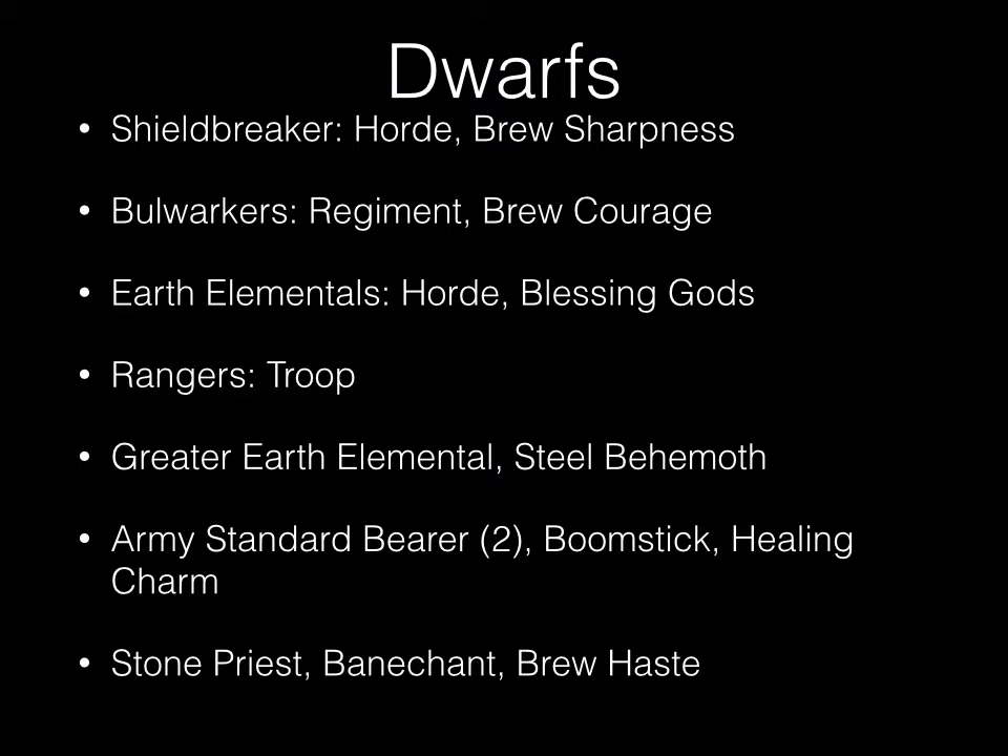For the Dwarf side, we have a Shield Breaker Horde with Brew of Sharpness, a Bullworker Regiment with Brew of Courage, Earth Elementals with the Blessing of the Gods for the Elite, a Ranger Troop, a Greater Earth Elemental, a Steel Behemoth, two Army Standard Bearers — one with the Boomstick and one with the Healing Charm — one Stone Priest with Banechant upgrade, and the Brew of Haste.